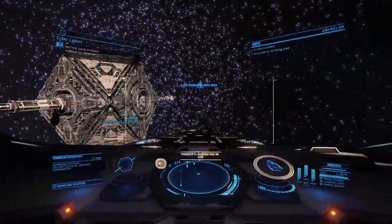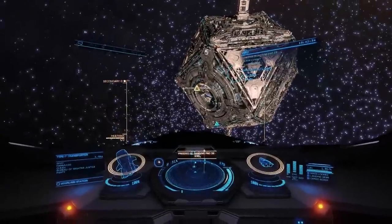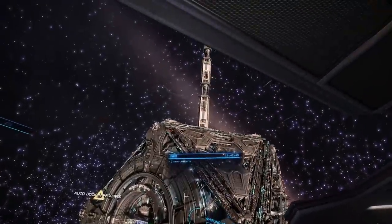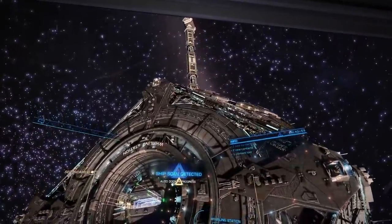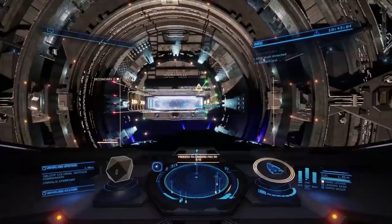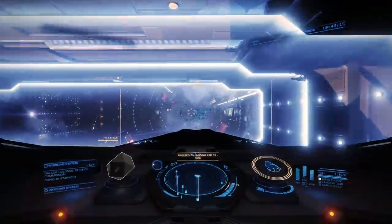Those arms are a bit of a navigational hazard if you're approaching the station from behind. Hopefully the docking computer is going to take that into consideration. Anyway, we're here to hand in a data delivery mission to unlock access to the engineer Mel Brandon. It kind of is going to do that — but also kind of isn't. Because it turns out that even after completing this stage of the process, Mel Brandon still has one other hoop for you to jump through. Mel Brandon's a bit pissed off with a faction out here known as the Nameless, and he wants you to provide him with 100,000 credits worth of bounty vouchers gained by dispatching Nameless pirates.